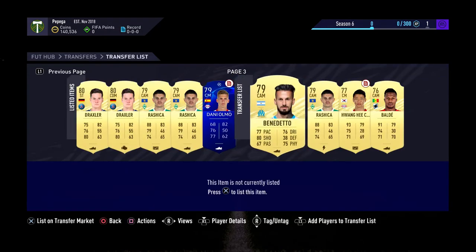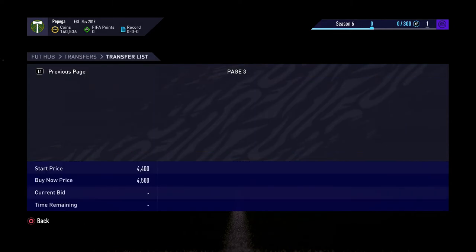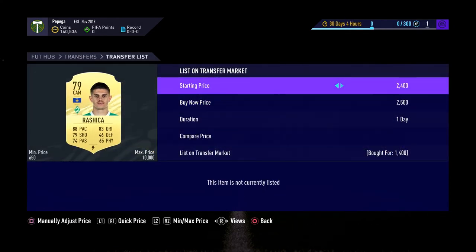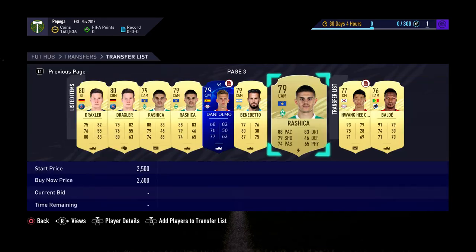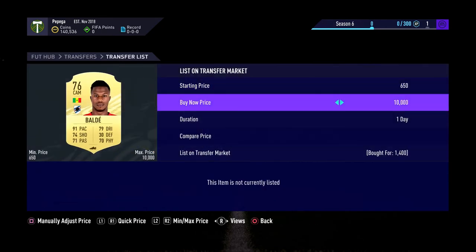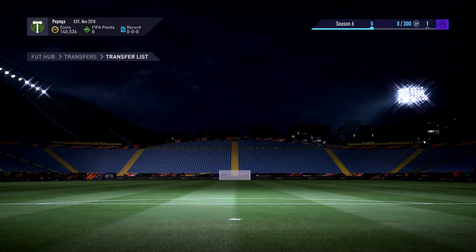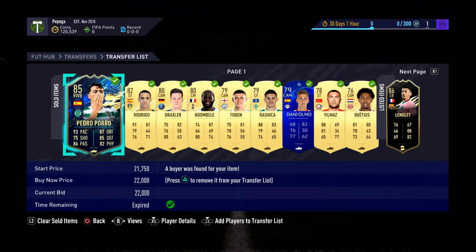We've got Benedetto here for 1.4k listed up for 4.5k. Rush here again, and Wang He Chan - bought him for 1.8k listed up for 7.5k. That's just crazy profit. This is the end - I accidentally cleared everything so I sent a photo of what I'd sold on. I'll go through it next episode guys. Hope you enjoyed this video, thanks for watching. Feel free to pause and check those players. Drop a like and I'll see you all very soon!